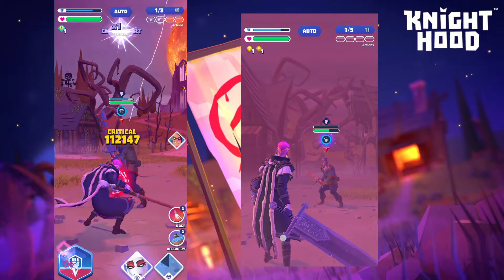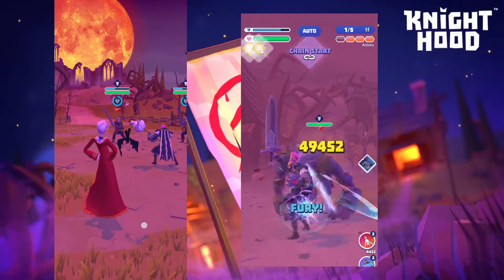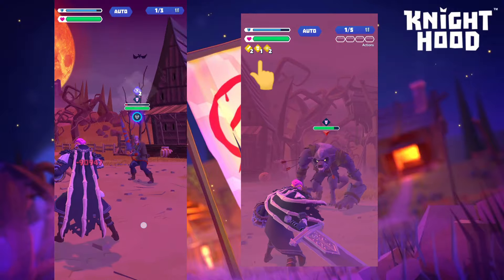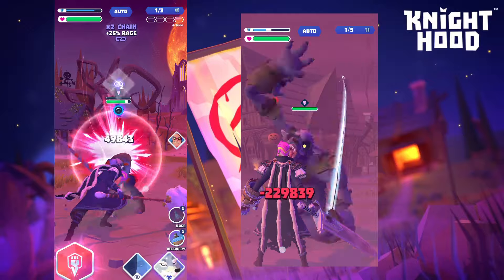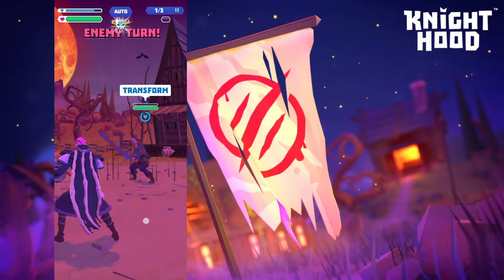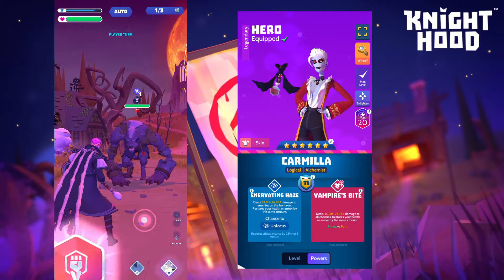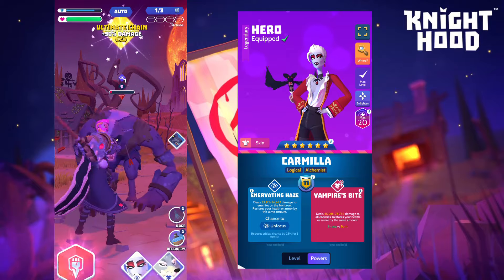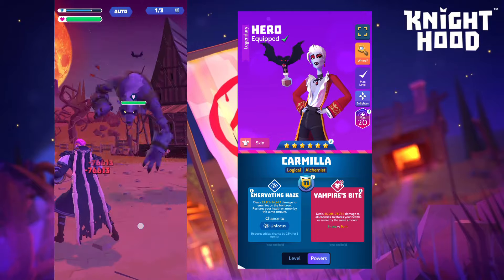Another thing you can't do in this portal is use Weaken and Protect, because when the enemies hit you they dispel all of your buffs. You can Weaken them, but if they are Weakened and not Unfocused, their crits are still going to hit incredibly hard because of that mystery bonus crit damage — so this portal is the only place where Unfocus is the absolute best option.